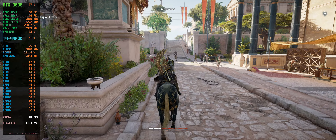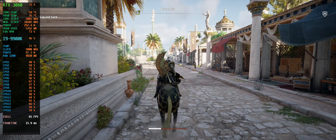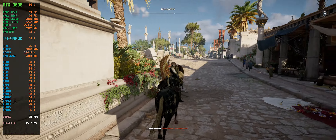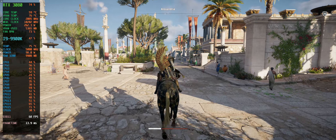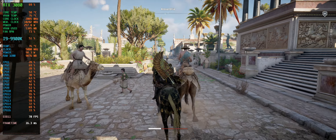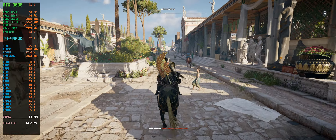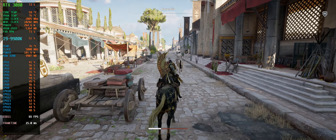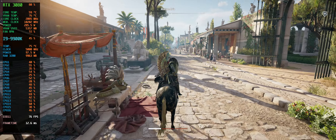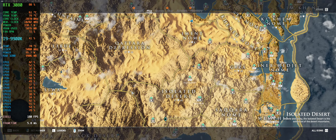You can really see the CPU bottleneck here — it's hitting pretty heavily actually. With VBAR on I get the feeling the frame rate in this game is a bit lower — maybe around 10 FPS less — it could be a bug or something. But basically this is the performance you can expect in Alexandria. Let's move on to Siwa.